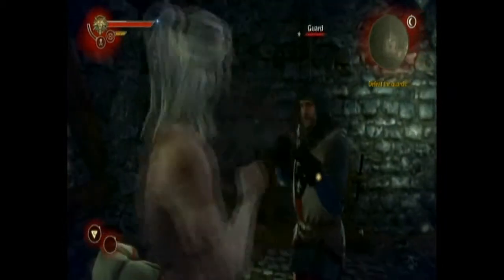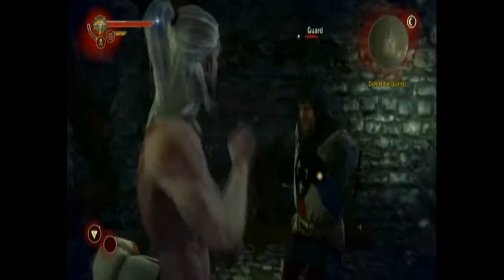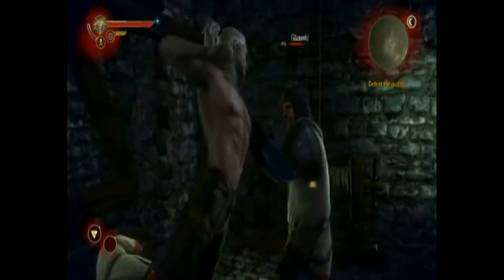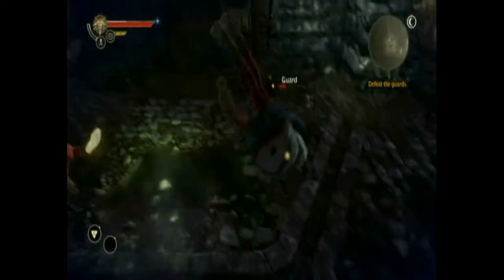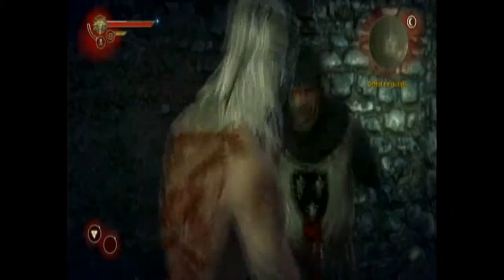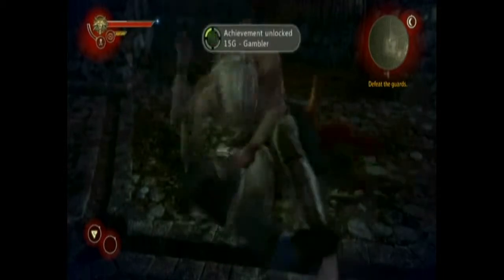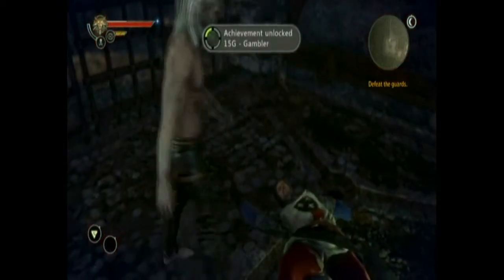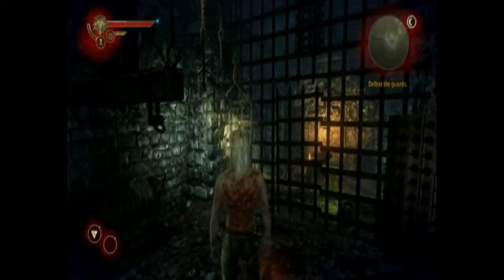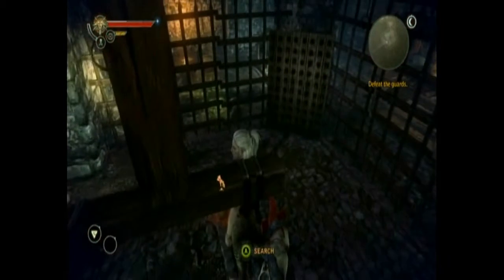You just hit the button when it prompts you to. These fistfights are pretty easy. You'll either have one button press or a combination of two, so nothing all that difficult. And as soon as you finish the fight, you should get the Gambler achievement if you won a game of dice poker and arm wrestling in the camp at the beginning.